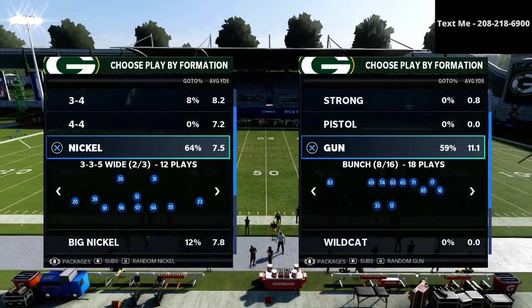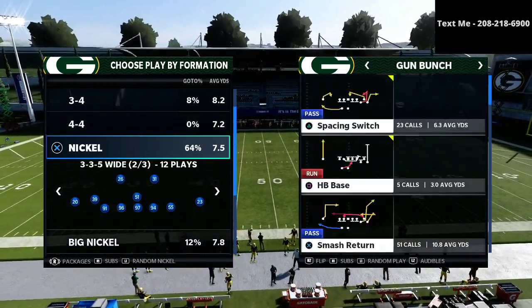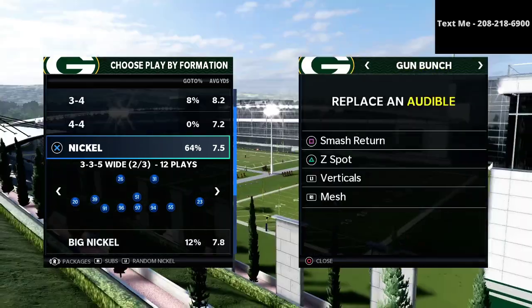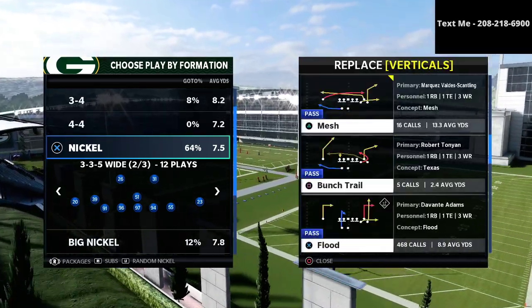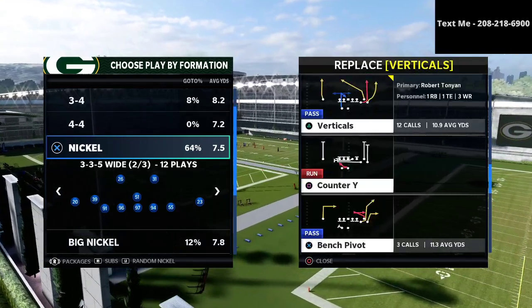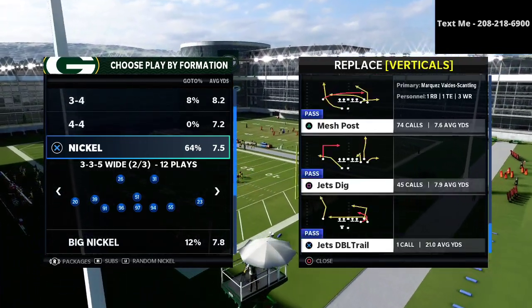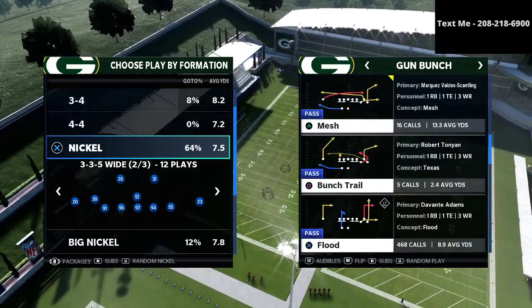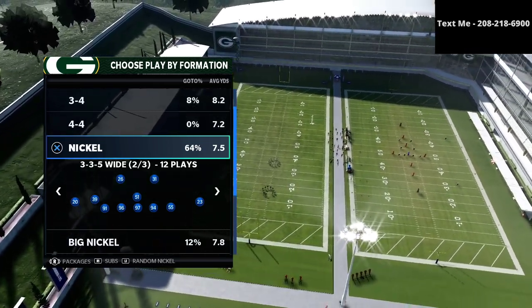All right guys, so in today's video, we're taking a look at bunch defense. Now what we're going to do is stop this incredibly powerful offense. If you were to ask me what is the hardest offense to stop in Madden 21 consistently, I would tell you year in and year out it has got to be the gun bunch. The gun bunch is so incredibly effective, and so we're going to take a stab at how to stop this.